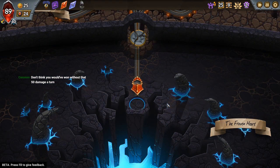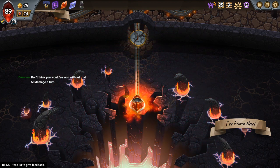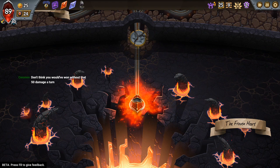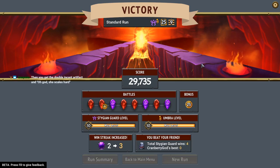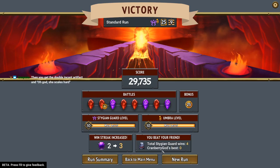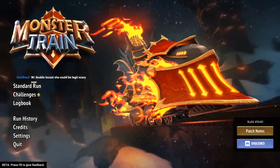I don't think I would have won without that 50 damage a turn — for real, like that one was close, that one was way, way, way too close. I'm gonna do the daily — we have to do the daily three days in a row in order to get the card back, and I want it, so we're gonna do that real quick. For Cranberry — remember when I got the whole Stygian Guard wins three and Cranberry was at a zero? Double incant of course, but I don't like any unit where you have to rely on that.